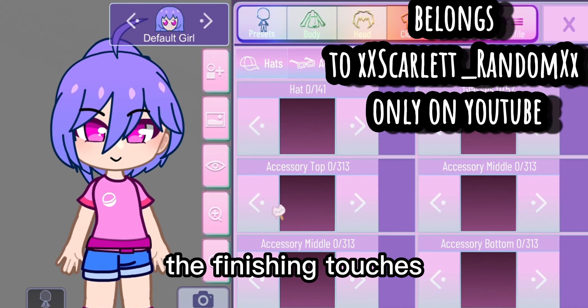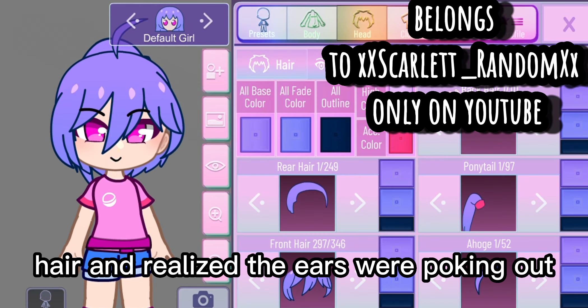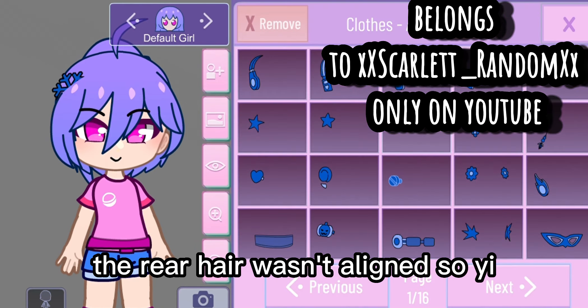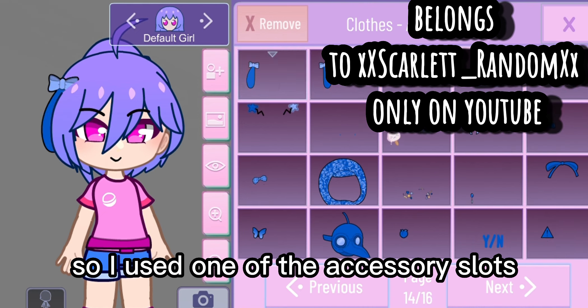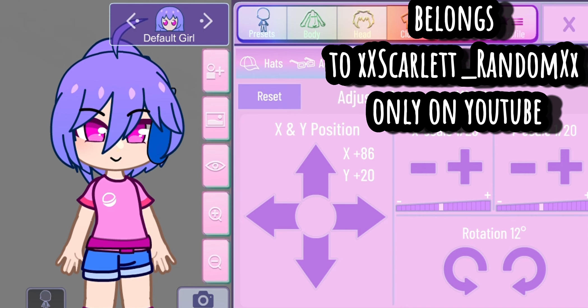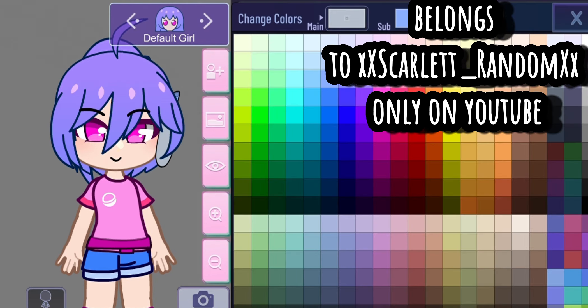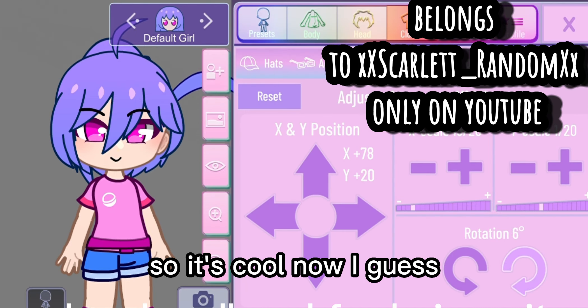For the finishing touches, I changed the hair and realized the ears were poking out. The rear hair wasn't aligned, so I used one of the accessory slots — accessory middle eye, I don't know why it's called that, but sure. I ended up using a random headband for the hair, so it's cool now.